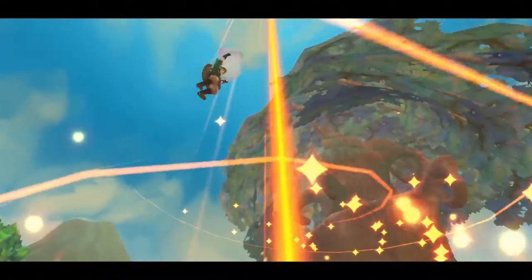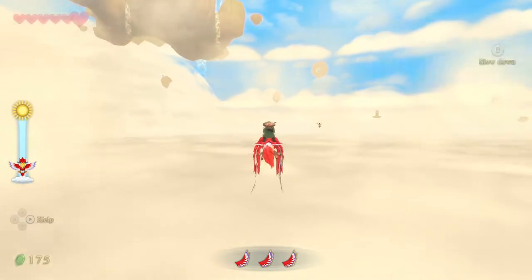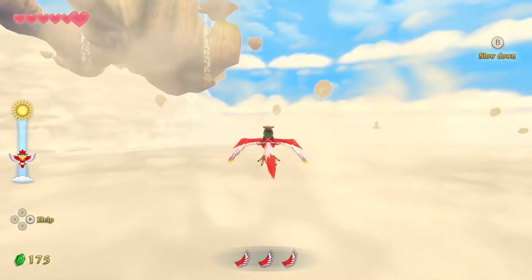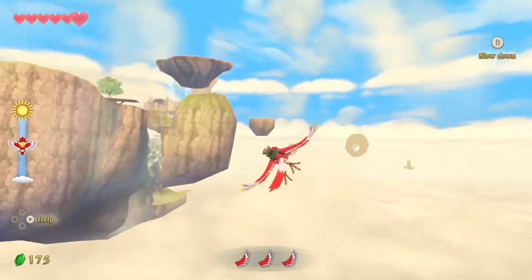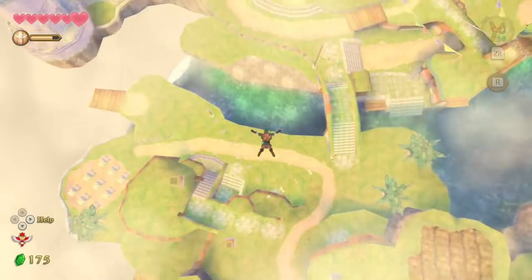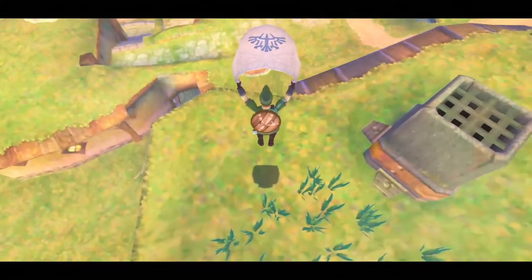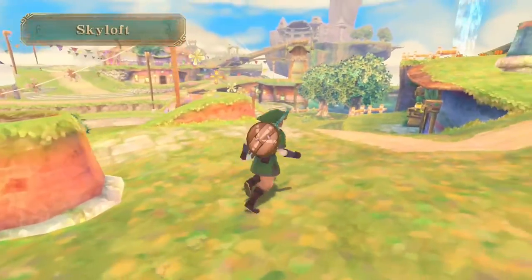We get a huge beacon and then the sailcloth slingshots me up to the sky. Hopefully my loftwing will catch me — and it does. It is an absolute miracle that my hat does not get lost along the way. I'm trying to gain altitude so I can drop myself over Skyloft. ZR to deploy the sailcloth — I'm landing on top of someone's house! Anyway, I'm in Skyloft now.